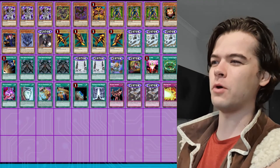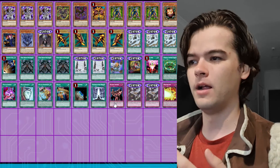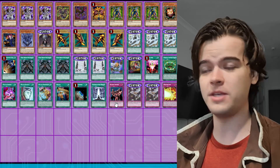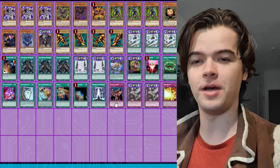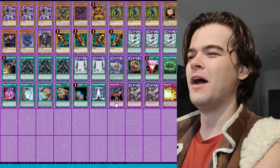Yubel is also our alternate win condition if Exodia fails. In one of the duels in Tuesday's video, Backup Soldier got negated by the Crystal Beast deck and I had to win with Yubel because I had no other way to bring back my Exodia pieces — so Yubel beat down. It works.